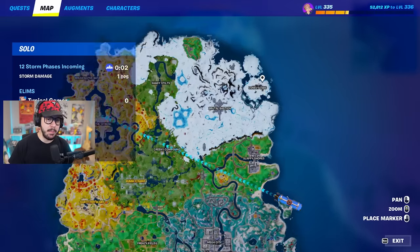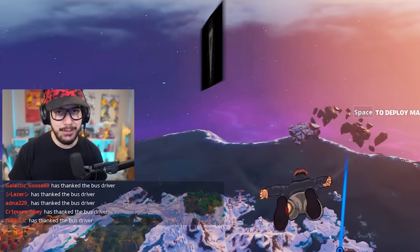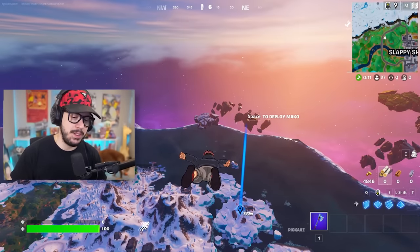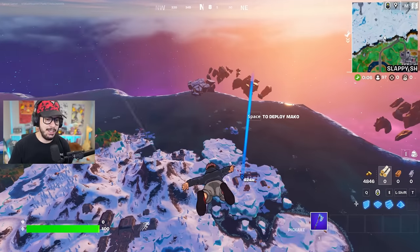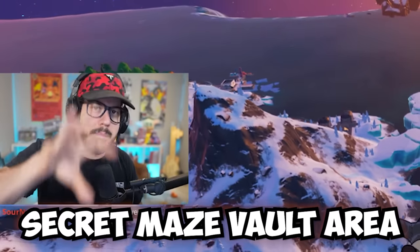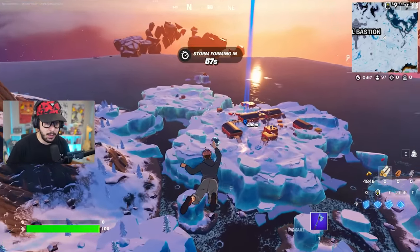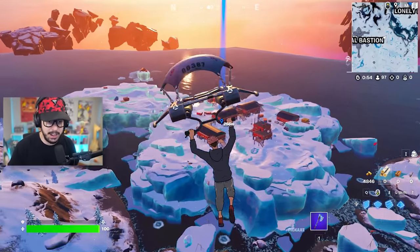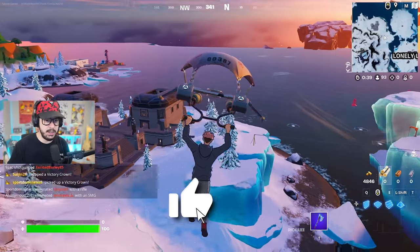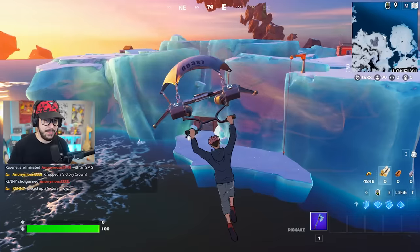First things first, we're gonna mark our map for Lonely Labs. You're probably wondering why we're landing there — obviously it's to check out the new secret vault. Keep on floating and drifting to this sub-island behind Lonely Labs. Right near this building on the Lonely Labs island you're gonna see the zip line and this building that just randomly appeared.